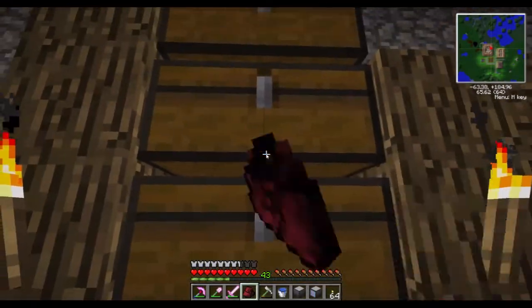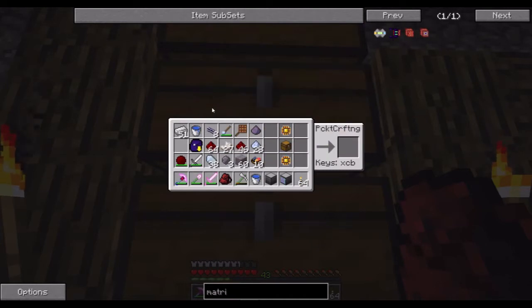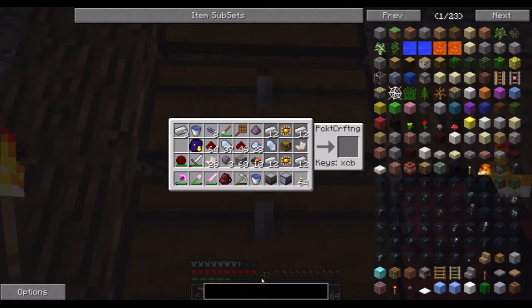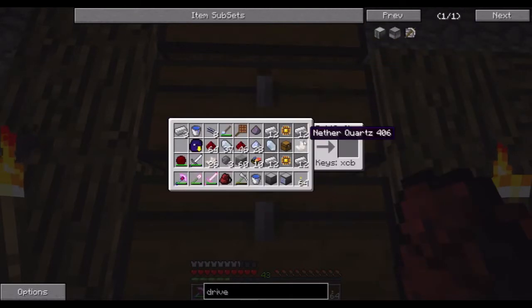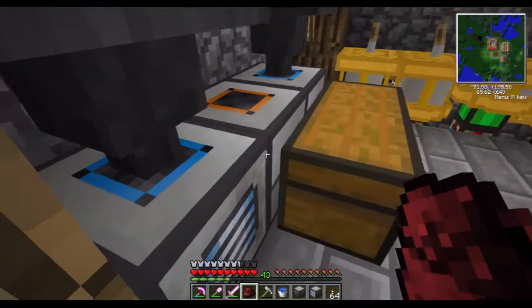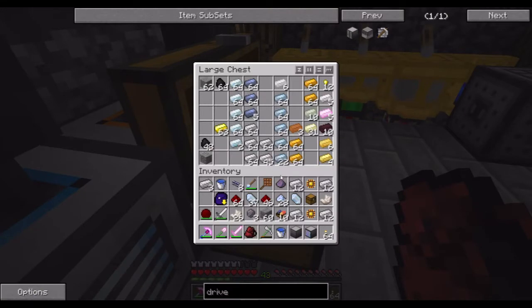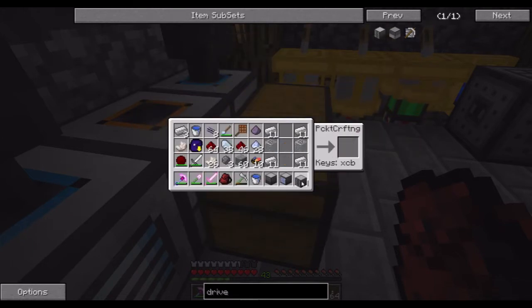We can get rid of that, that one can go in there as well. Two of these — I think it's one each of these, and then iron around. It's one of these drives — oh, it's glass! Oh that's good, I made some more. There we go — and we have an ME drive.